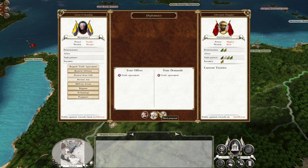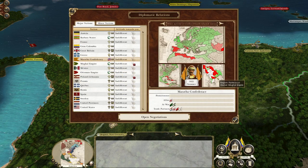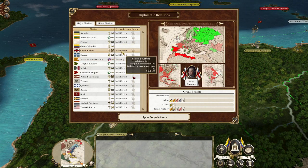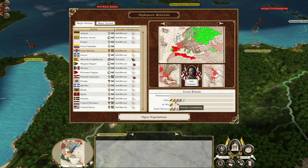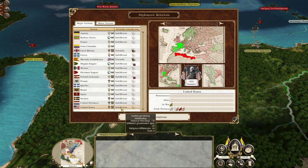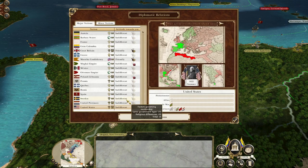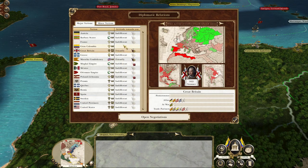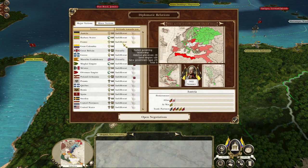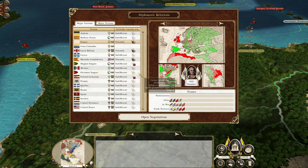I want to trade with the Ottomans because they're usually quite good to trade with — don't want to pay money for them. The Marathas are owning a lot of India, so let's try trading with them, and also with Britain because they are allied with the Marathas. Let's try America — no, they don't want to trade with us. Let's try Austria — nope. Let's try France.